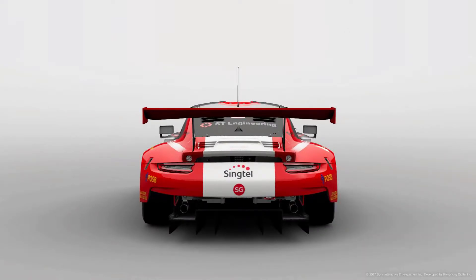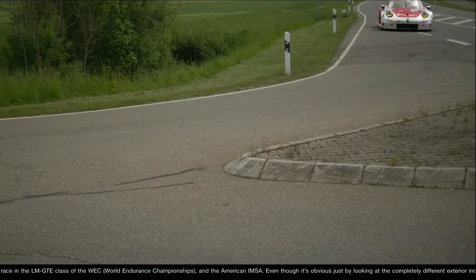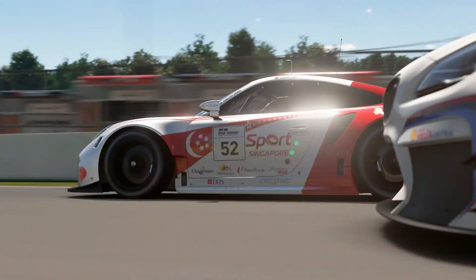Basically red and white and the flag itself. As you can see on the car, I wanted to do it with Singapore colors, the Singapore flag, and also showcase the Singapore brands — our very own local brands. Inside the car you see Challenger, Old Chang Kee, Fair Price, and so on and so forth.